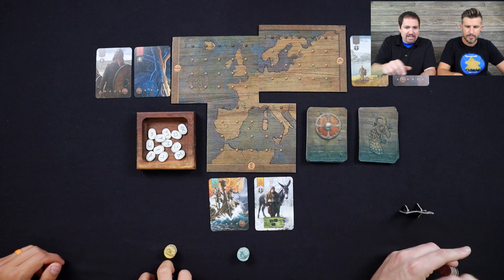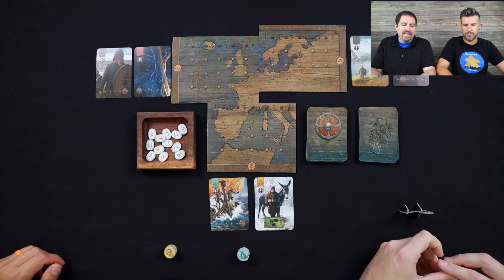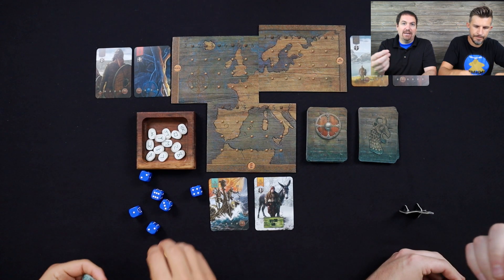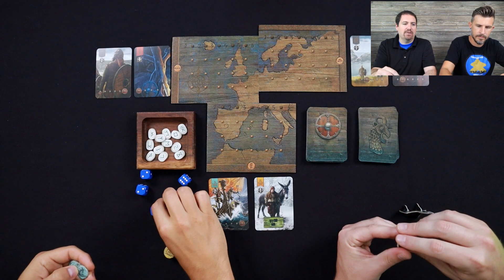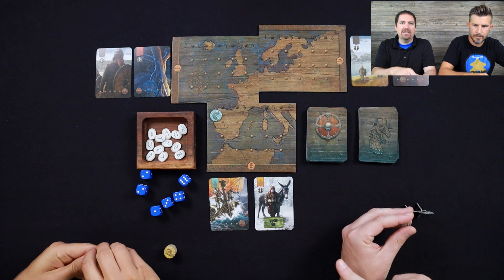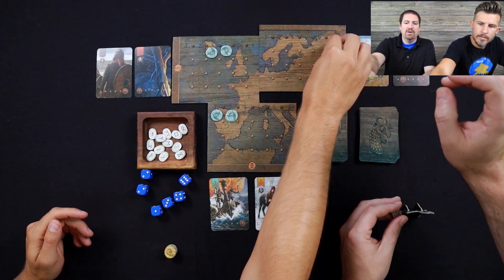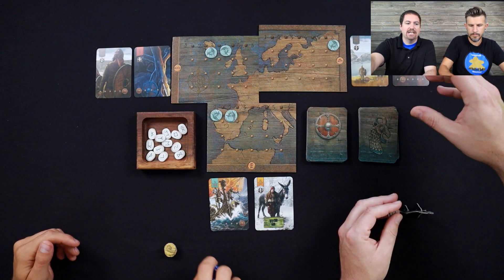Here is the setup for Lindisfarne. We have our three different areas of the map. We're going to be rolling dice based on how many tokens we have. Right off the bat, John and I each have six tokens. We're playing a two-player game and John is going ahead and seeding the board for the third player. You have a kind of a dummy player when you're playing with two players, but the setup for that is really simple.